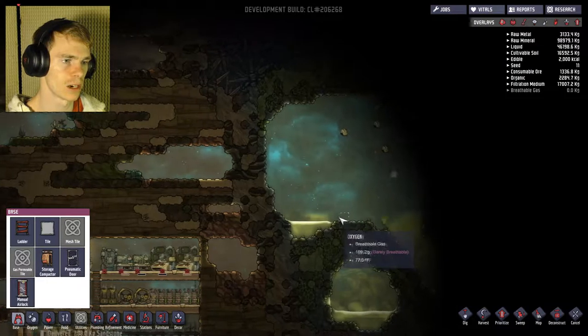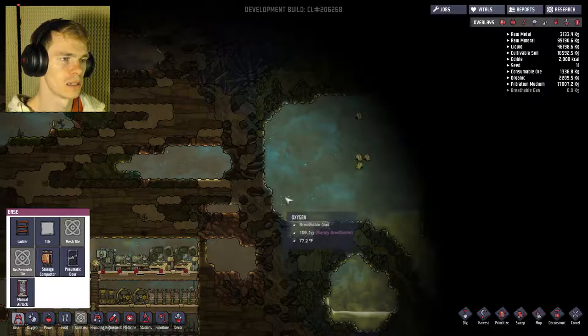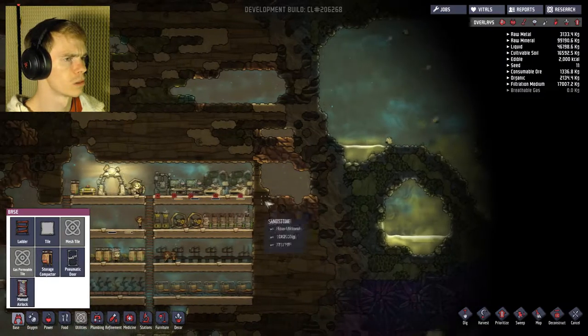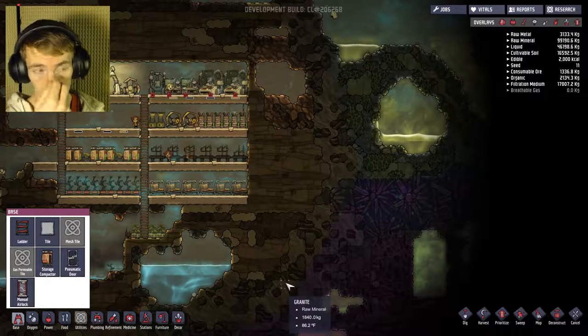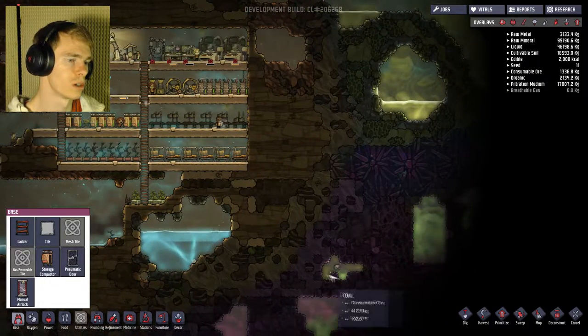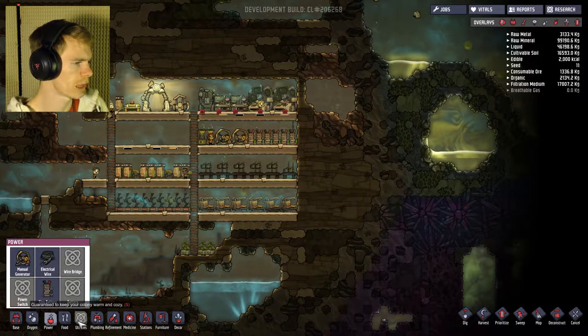Except the problem is there's bad oxygen here — tons of it. Look at all this contaminated oxygen everywhere in here. So if I expanded over there, I would need a way to get rid of it. Meaning I'd probably need to build my own little contaminated water section and then a regular good water section. I'm not sure exactly what I want to do yet.